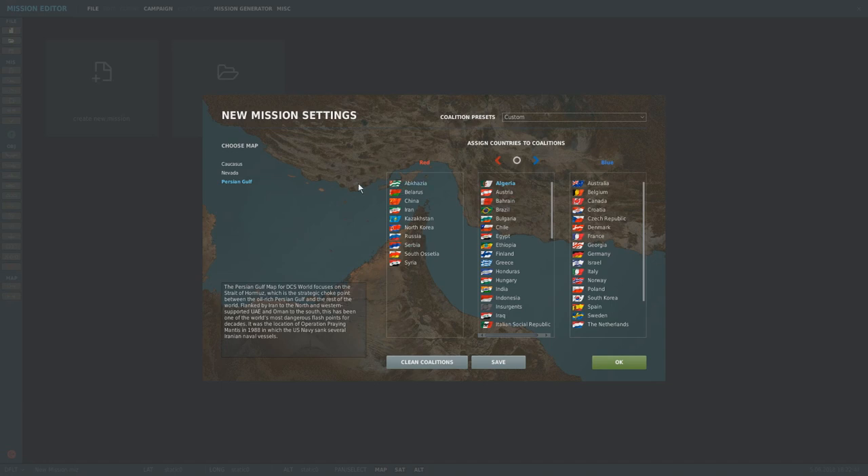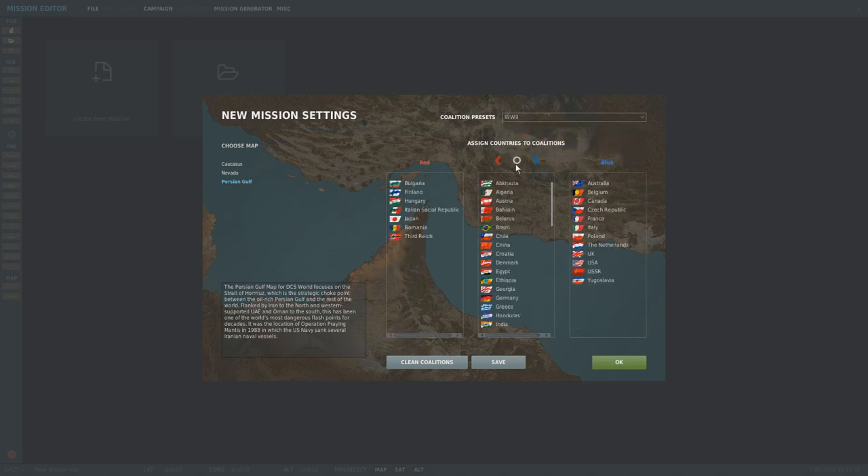Over here on the left, you can choose your map: Caucasus, Nevada, Persian Gulf. Those are the only three I have — I don't have Normandy. But the Normandy map, everything would work the same, I'm assuming. We can go custom, modern, or World War II. So if you have a World War II assets pack or a World War II map like Normandy, you just click on that. Actually, I guess you can do it here too.